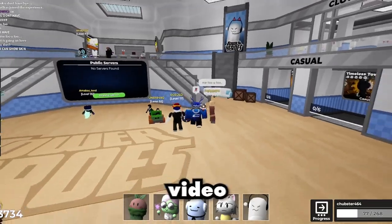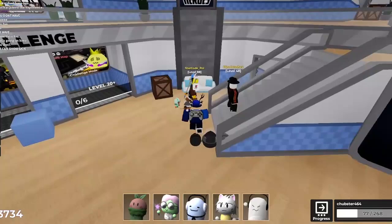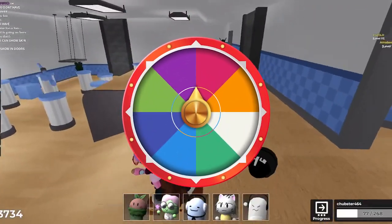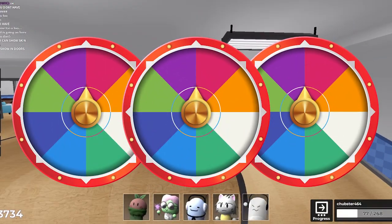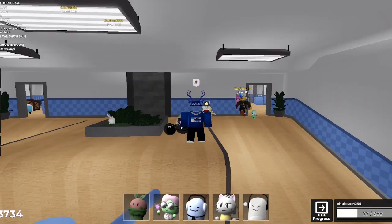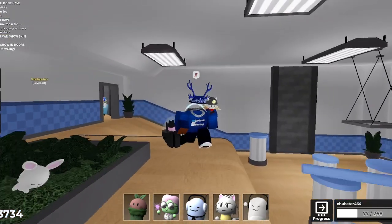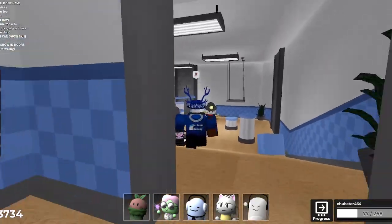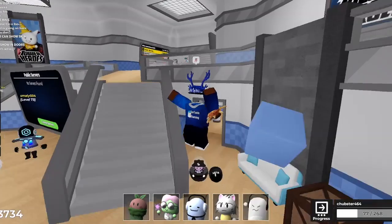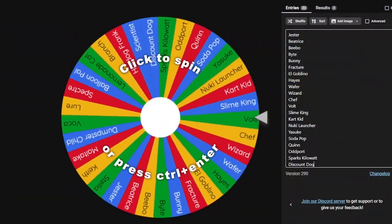Hey guys, welcome back to another Roblox video. Today I got another banger for y'all. Not too long ago I came up with the idea to use not one, not two, but three giant wheels and spin for basically everything you would need to play a map. Have you ever been stuck in the lobby thinking to yourself: what map do I play and what towers do I use? Well, look no further — today I'm going to show you how to solve that problem. The first step is to spin for what towers you're going to use.